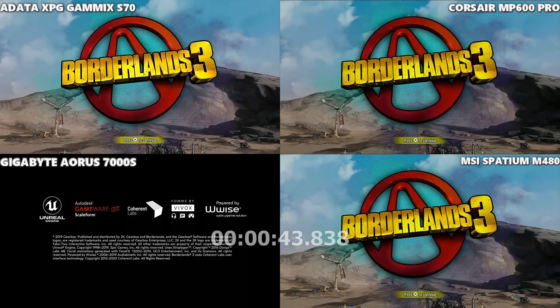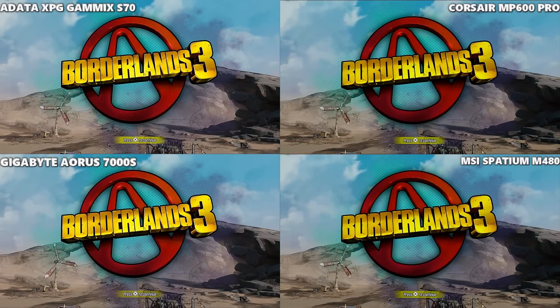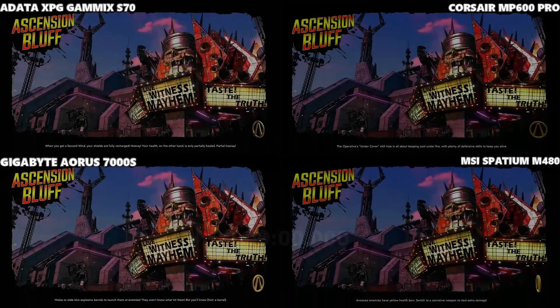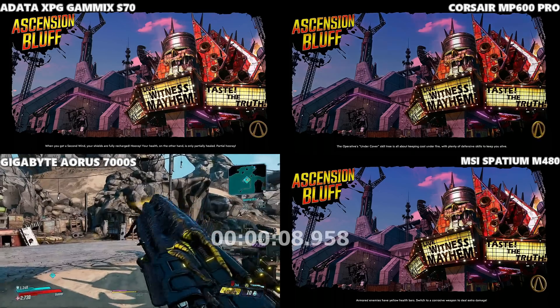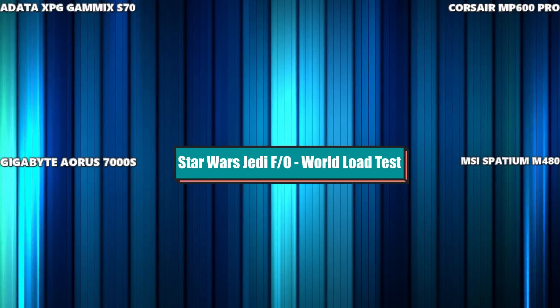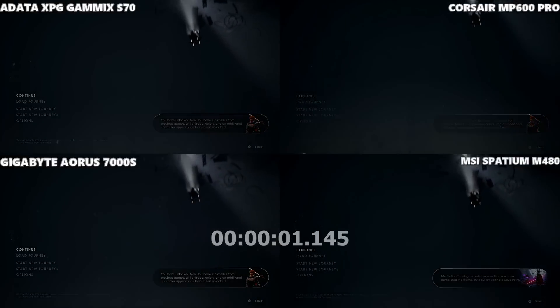That was the MSI Spatium taking Borderlands 3 — we'll confirm in the frame-by-frame analysis later. Moving on to test number two, a save load test — title screen to loading the world of Pandora. All four kick off from the same frame on the main menu, completely offline. The Gigabyte is proving itself a bit more here, loading lovely and fast, which is exactly what I'd have wanted to see in the previous test.